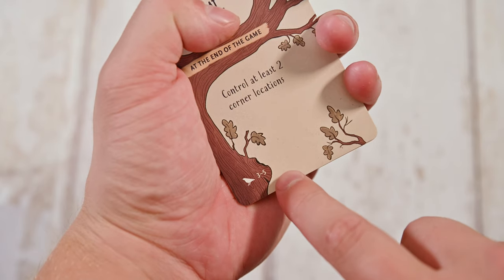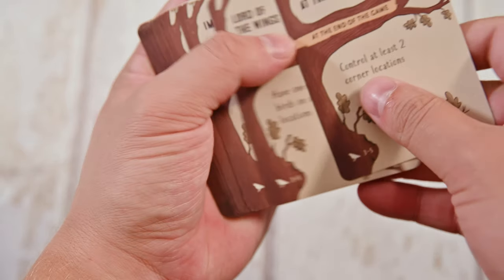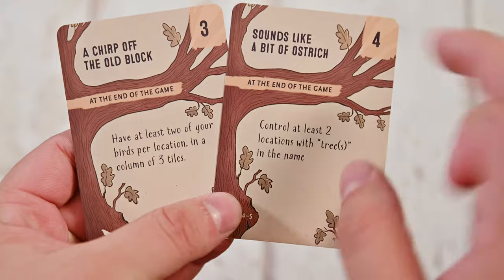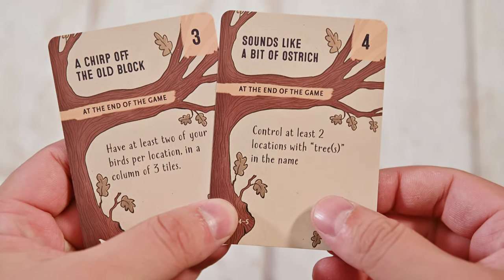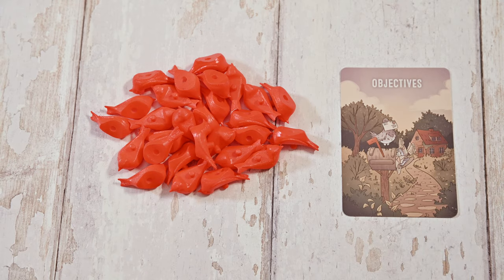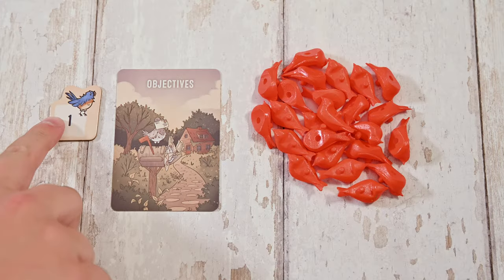Lastly you'll select your hidden objective. You'll first sort the cards so they correspond to your player count, then shuffle and deal two cards to each player. Simultaneously players will decide one objective to keep. Determine the first player and you're now ready to play.